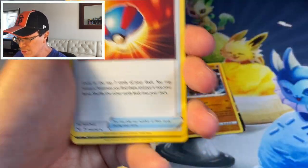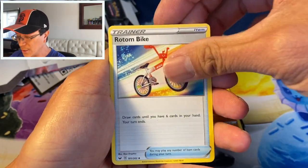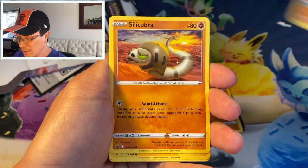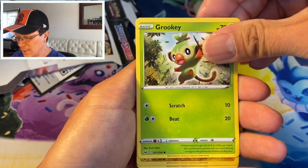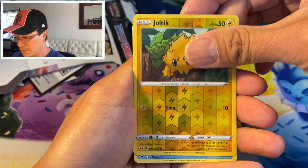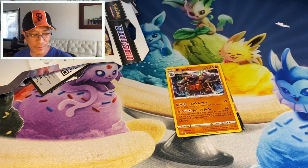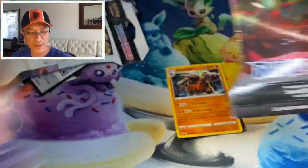Okay — Darkness Energy, Great Ball, Galarian Linoone, Rotom Bike, Cottonee, Scorbunny, Scorbunny, Silicobra, Yamper, Rookidee, Joltik reverse, and a Cloyster regular rare. Okay guys, we only have four packs left.